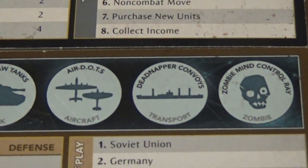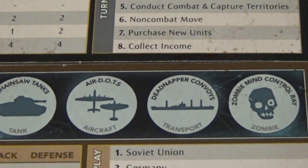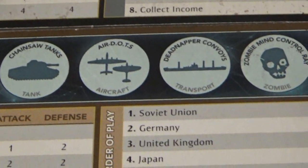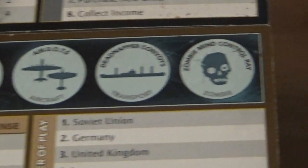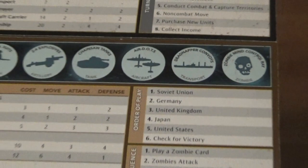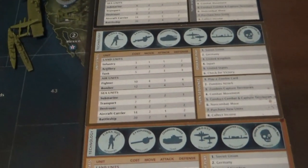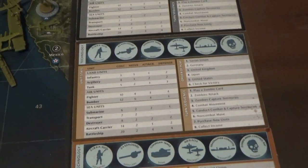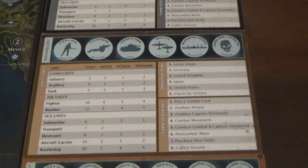Deadnapper convoys: if you haven't used a transport during that turn, you can place a zombie onto it and deliver it like infantry to any other spot, which is really cool. And then the zombie mind control array is exactly what it sounds like — you can basically bend the zombies to your will in one territory and have them go do stuff.